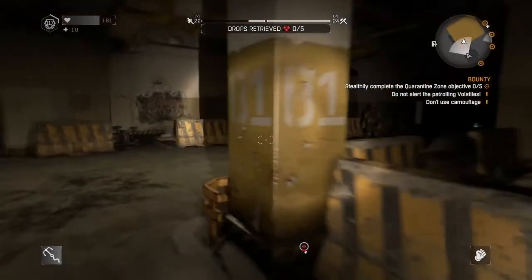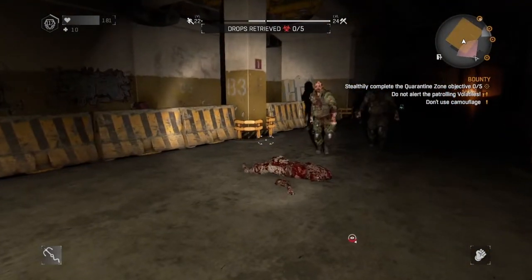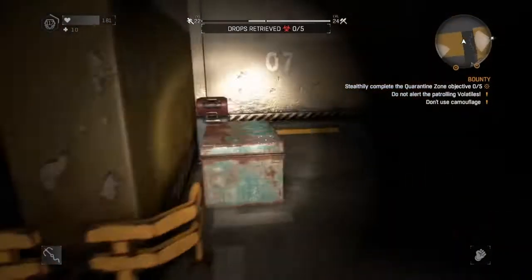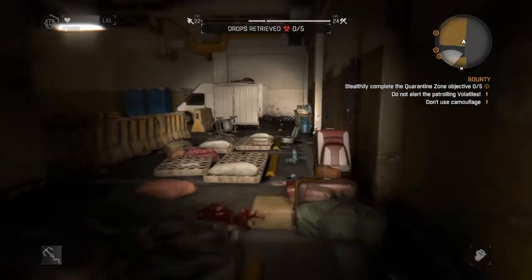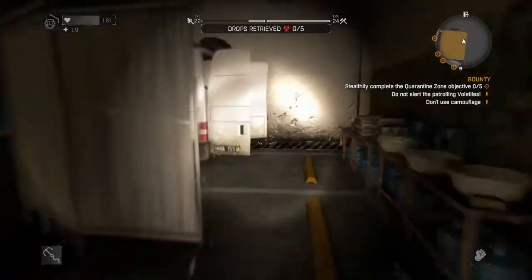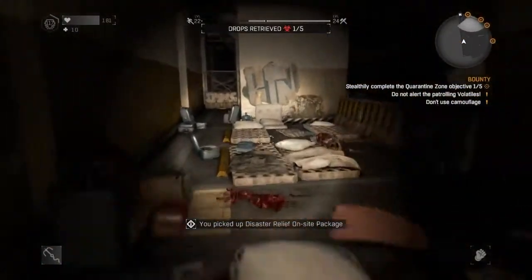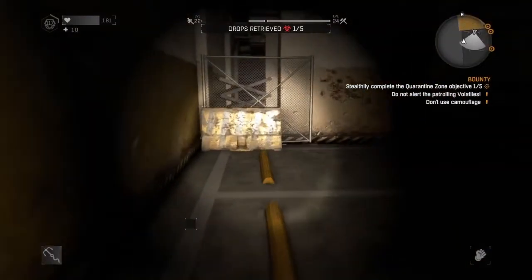This basically helps your stealth a lot. As you can see right here, I almost did get caught, but you want to try to run past them. You have to find all five drops. These are the locations — the first one is on the left right here, and you get the disaster relief pack right there.